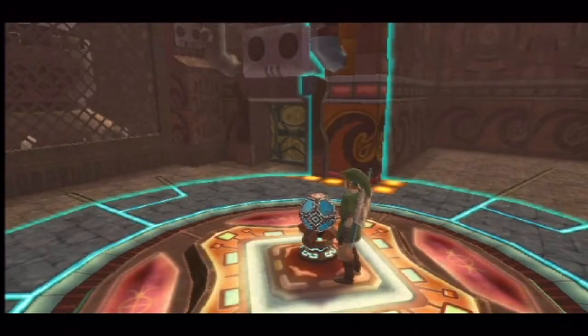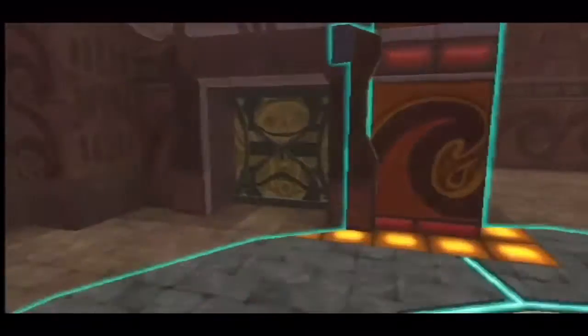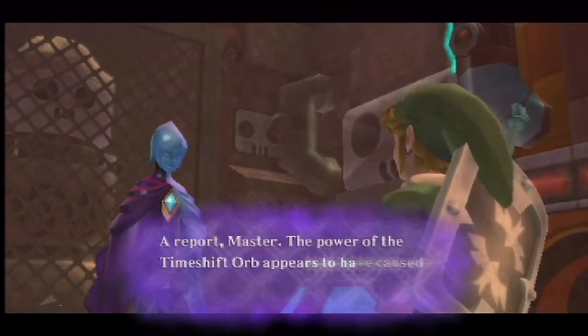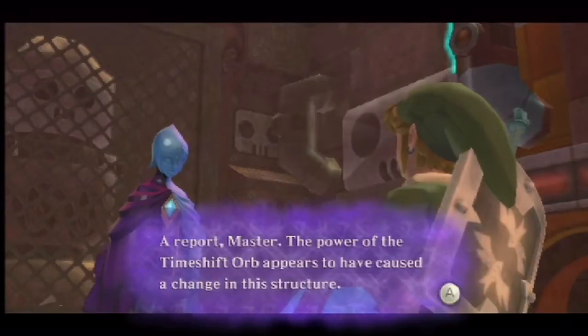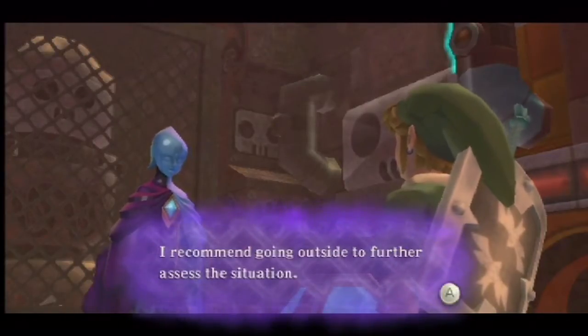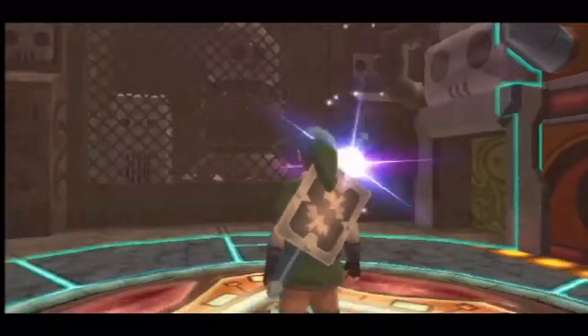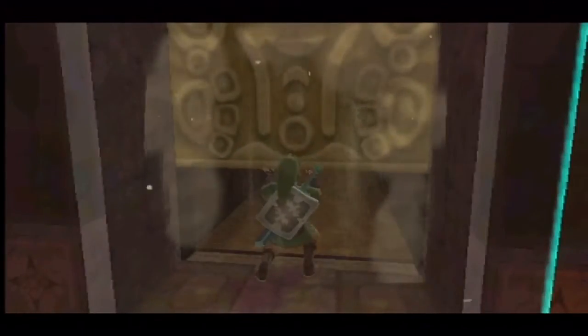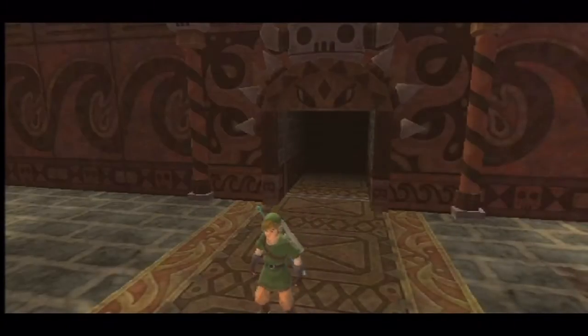Wait, even though this is my favorite part of the game, it's also really pointless the way it works — like you don't actually get anything done. It's just like Fi saying, 'Oh I just realized we should probably do this.' Hey, report Master — the power of the time shift orb appears to have caused a change in the structure; I recommend going outside to further assess the situation. See, that's a perfect example of things Fi doesn't need to say. Like, what were we going to do? Although I guess maybe if you're playing it for the first time you might not instantly think to go back outside if you think there's more to do, but still.